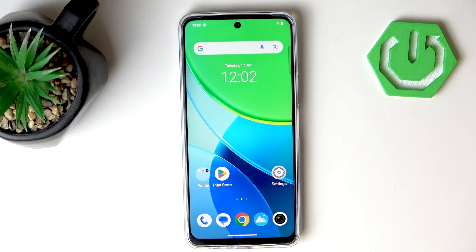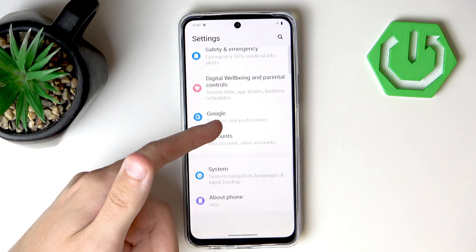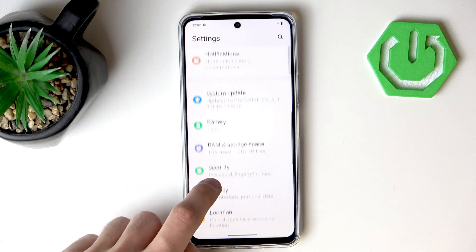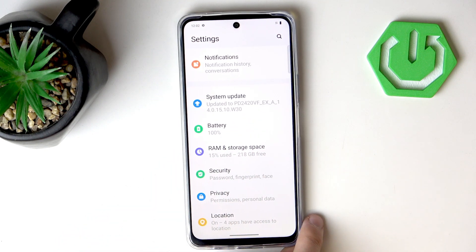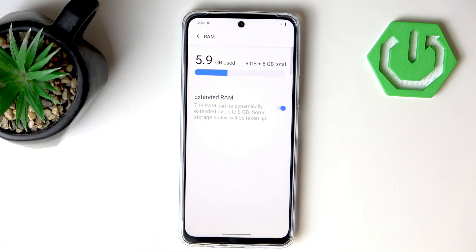The most important thing you want to check in order to boost your gaming performance is to go to Settings, scroll all the way down, go into RAM and Storage Space, and then go into RAM to make sure that you have Extended RAM enabled.